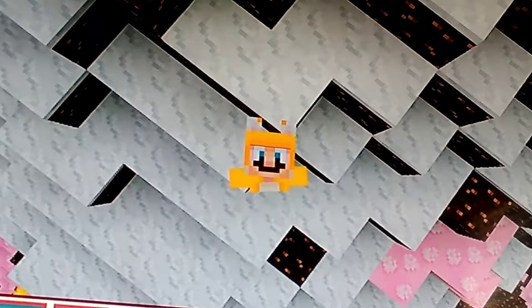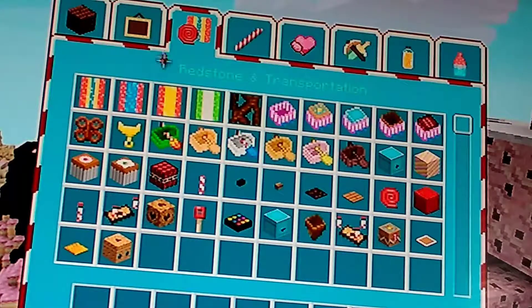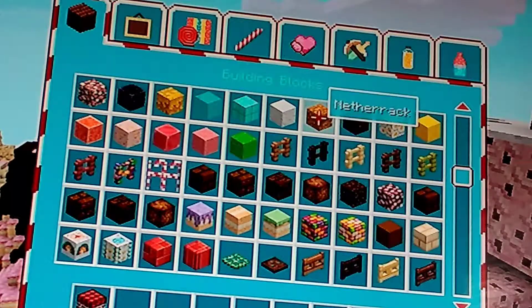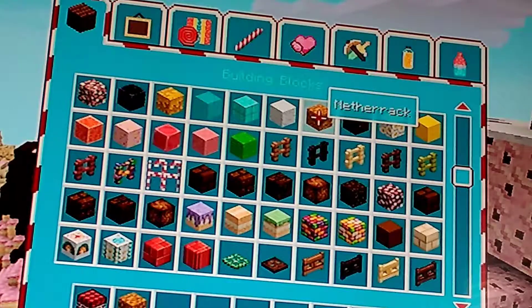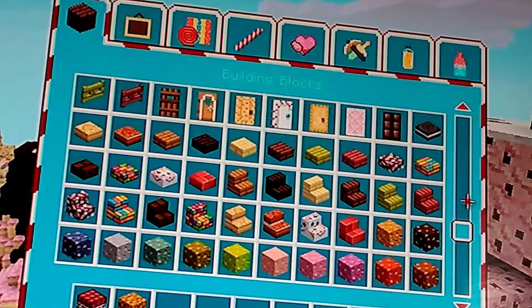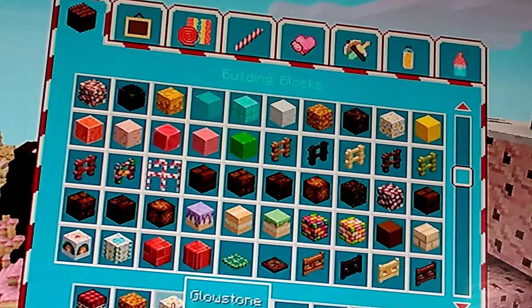Let me just get over here and get all the stuff we need. What we need is TNT, glowstone — oh wait a minute, that's another rack. I'm getting glowstone, glowstone, glowstone. Wait, this is glowstone. Looks like a bunch of eggs.